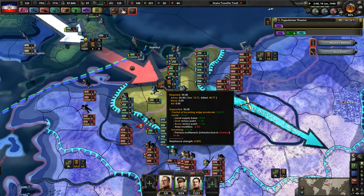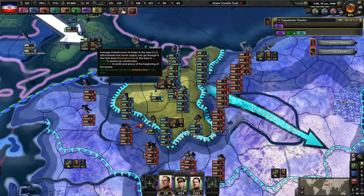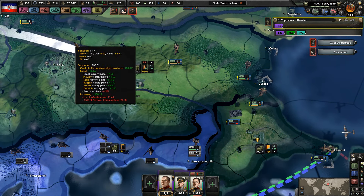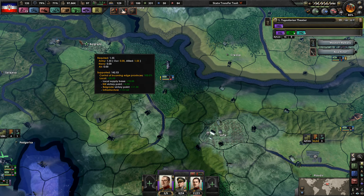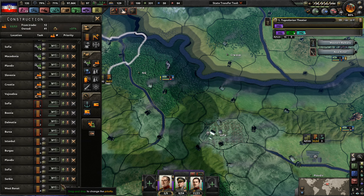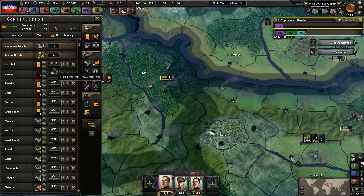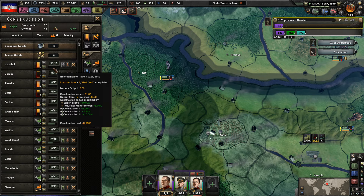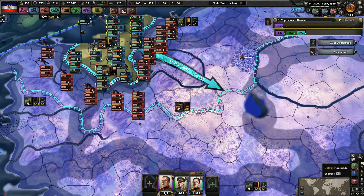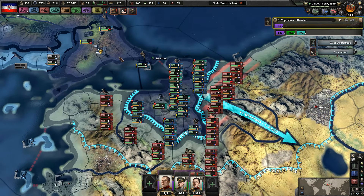There's basically no supplies over here. That's our bottleneck, I guess. So I'm going to drastically crank up infrastructure in these regions - I'm just going to throw those straight to the top of the list. Even though it would be nice to get some more factories, these are cheaper. And if we can actually get supplies and not just suffer from attrition, that would also be quite nice.